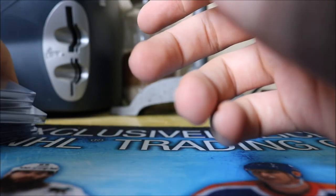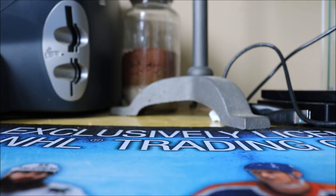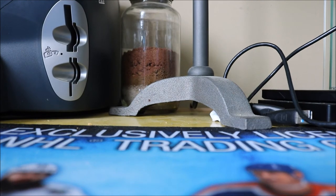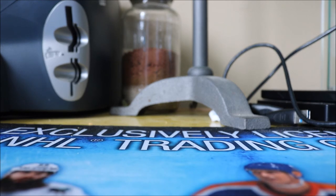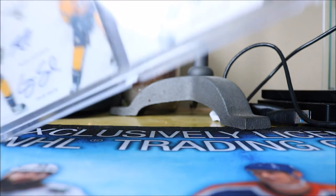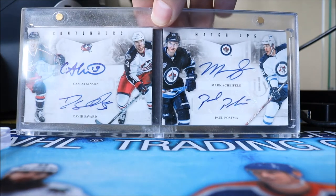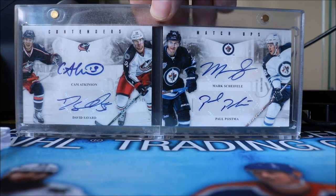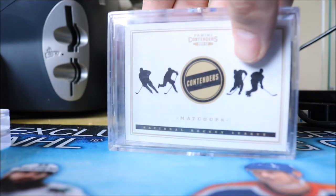I also have a UD Ice Glacial Graphs incoming — another card knocked off my want list. Now onto some of the biggest cards I saved for the end. We have a booklet with Ryan Johansson, Craig Smith, and Blake Jeffrey — not numbered. We also have two booklets: one with David Savard, Mark Scheifele, and Paul Postma, and another one I don't have a one-touch for yet.